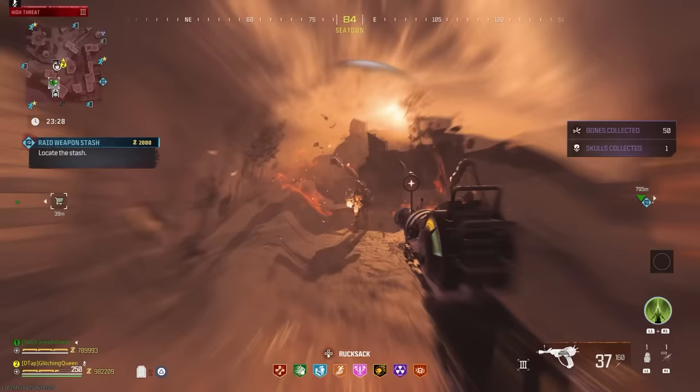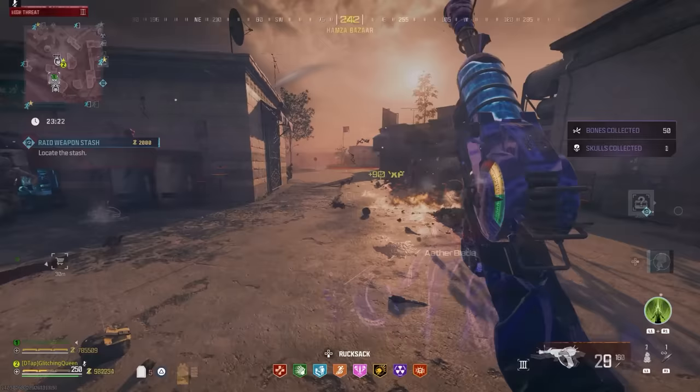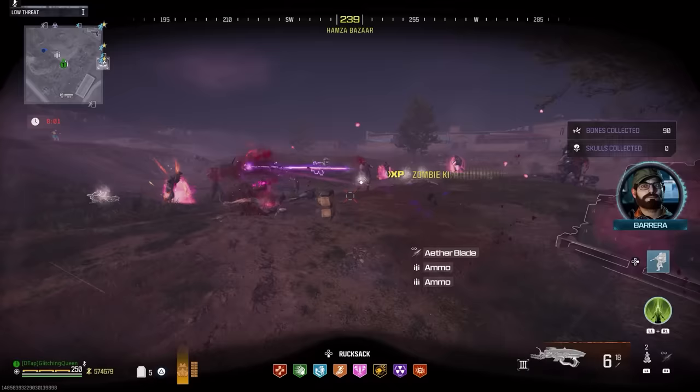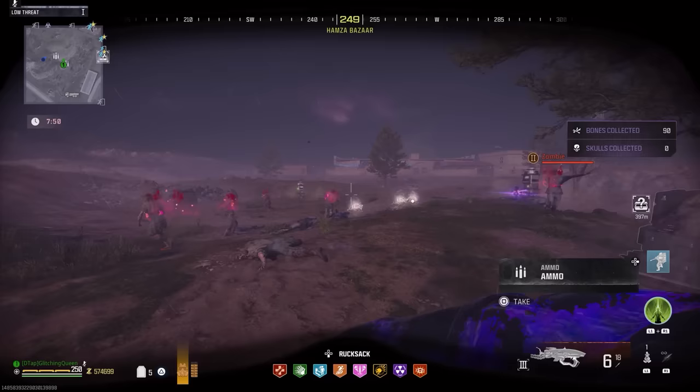They also increased the Ray Gun Damage, and I tested that with the Quad Pap Glitch, and I'll show you the results of that. They finally made it where the VR11 will now damage the Red Worm, and that is what this video is really about. The VR11 with the Quad Pap Glitch is ridiculous and just obliterates, so I was excited that I could finally try it on the Red Worm. It's so stupid strong — it just breaks the boss fight.